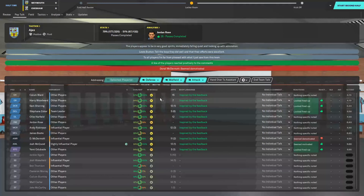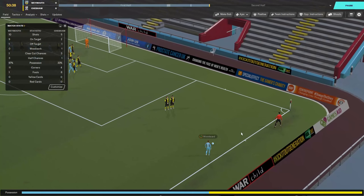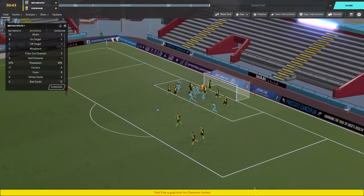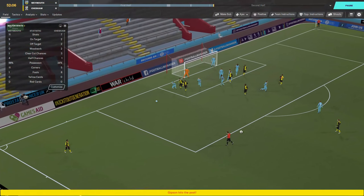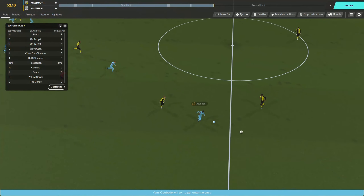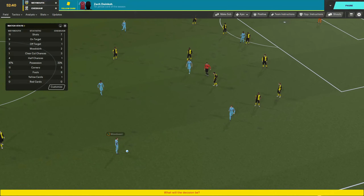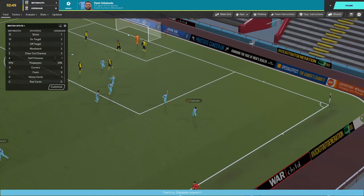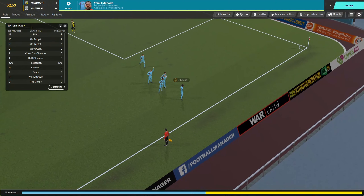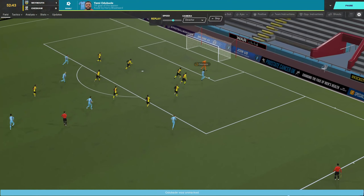Underway here for the second half. Haven't made any changes yet — have to be cautious of potentially going into extra time and penalties, so we don't want to spend all three changes too early. And they hit the post — my goodness, we are getting extremely lucky. But this is a great opportunity. Yemi Arubade — great first touch, gets around the keeper, easy tap-in after that. Another great ball in from Woodward off of a free kick.